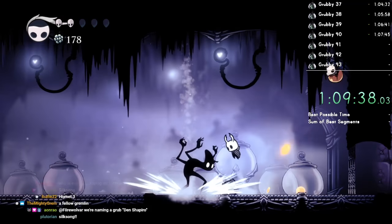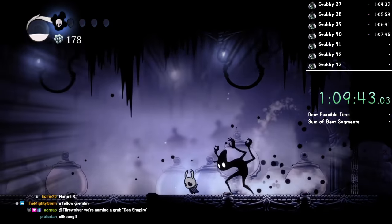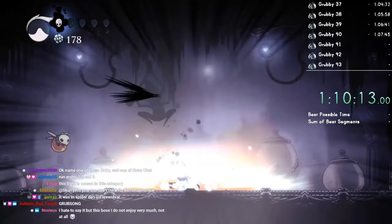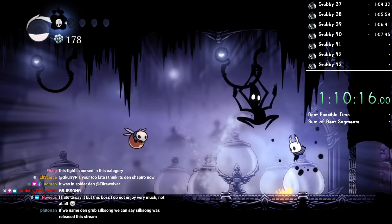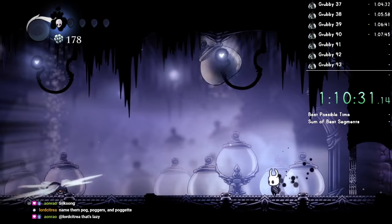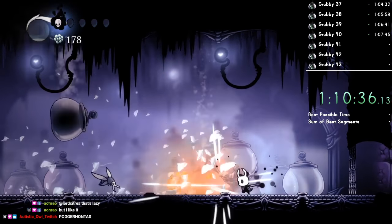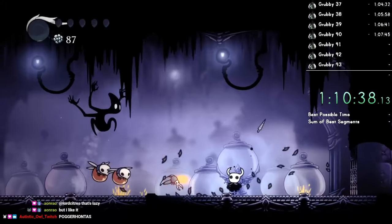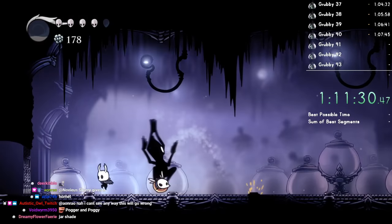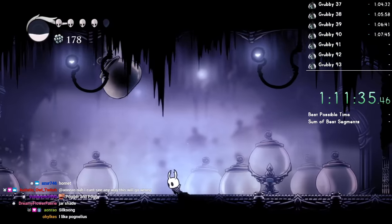I also need to name three grubs, and I need to focus here. Why do you shoot unspawned? That's not fair. This fight is really cursed with nail zero — this fight sucks.